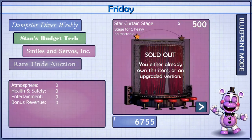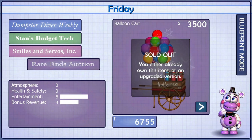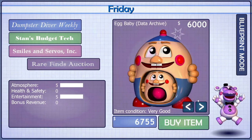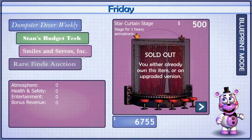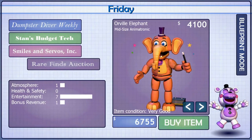Today we're doing Friday. I know what I'm gonna start off with — we're buying Orville. So now that we've bought Orville, we're gonna place him down.